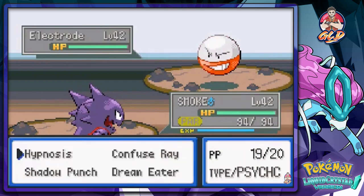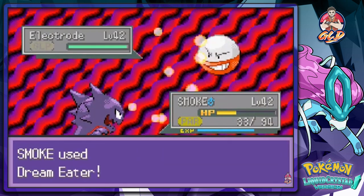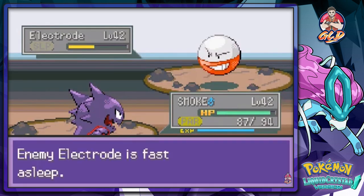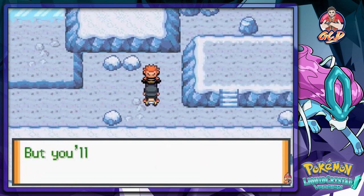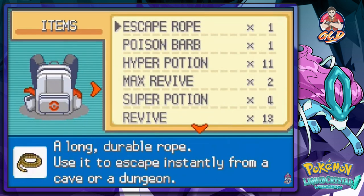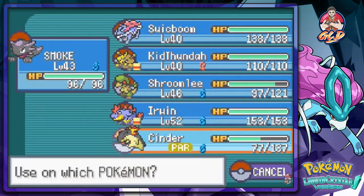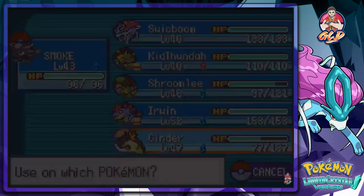Let's see what this guy wants. There we go - level 43. That's enough. He says 'The entrance to our hideout is just over to the right, but you'll never get that far.' You want to bet? Let's go back to the Full Heals and give them to Pokemon because these assholes won't stop paralyzing me. That's the one status I hate the most - paralysis.